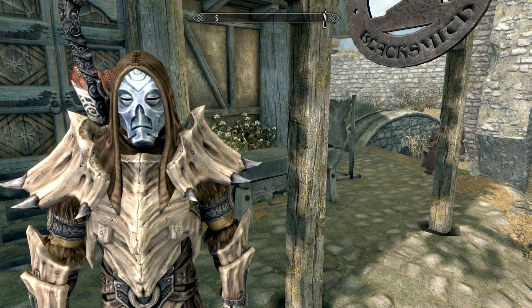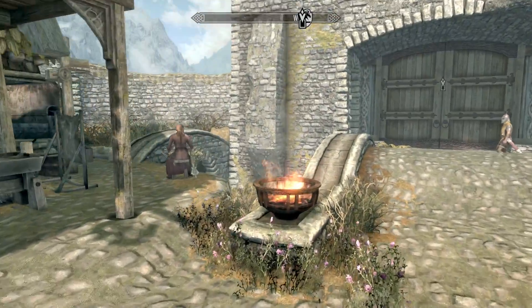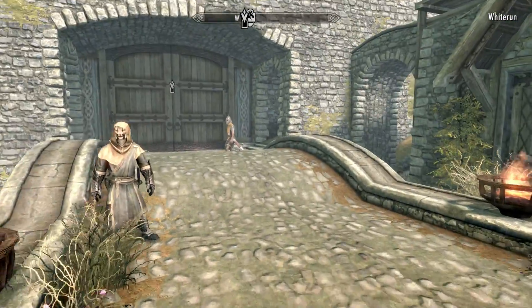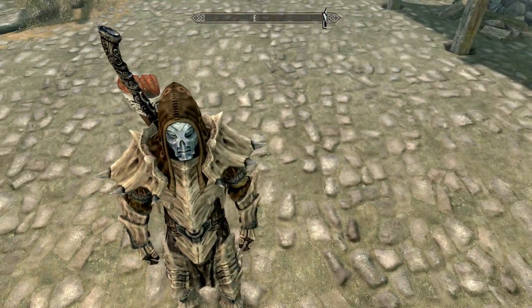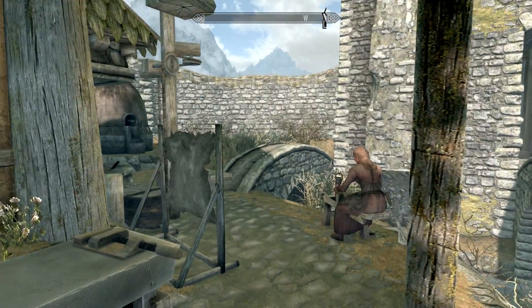Hey guys, welcome back to another video of our let's play on Skyrim. Today we're going to be making some better weapons and also making some better enchantments for our weapons and armor. I've been planning this episode for a little while. If you remember in the last video, we made ourselves some lovely dragon armor — we look like an absolute beast. But today is the episode where we make some cool daedric weapons and also enchant all that stuff.